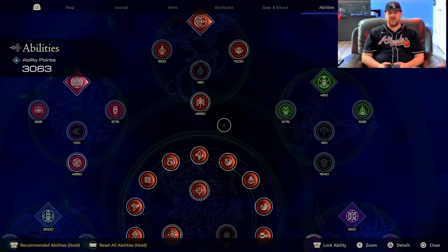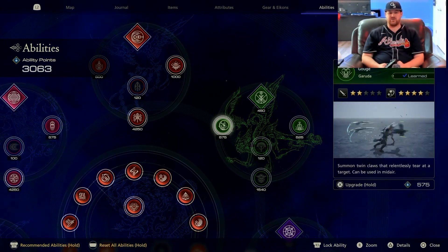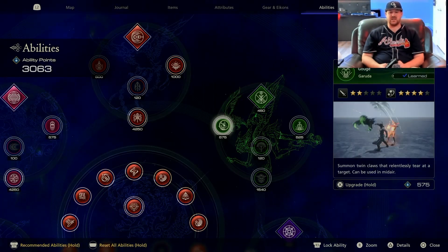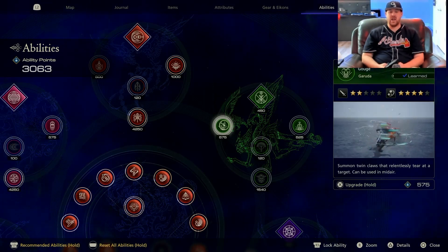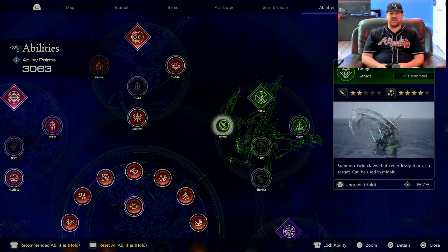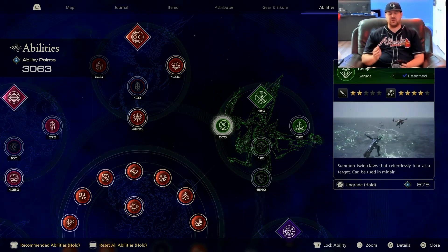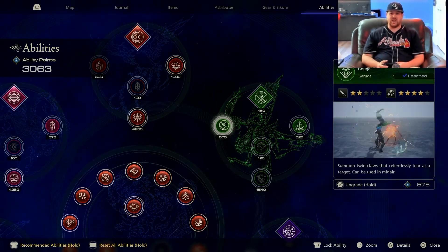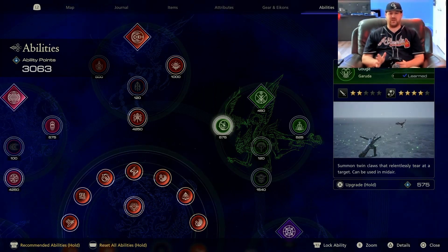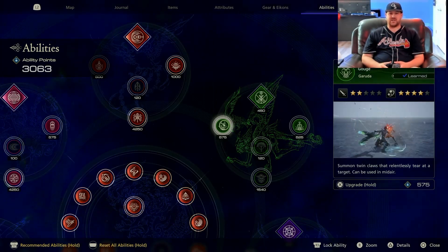Situationally there are other abilities I like quite a bit. The first that comes to mind — if you know you're fighting a boss — is Gouge, one of the best ways to quickly get the stagger meter ready. Additionally, if you time Gouge where the stagger meter is about to fill up and you get that last hit with Gouge and then continue into the first part of the stagger, you will very rapidly rise to the maximum multiplier. I'm a big fan of this ability and I bring it back all the time.